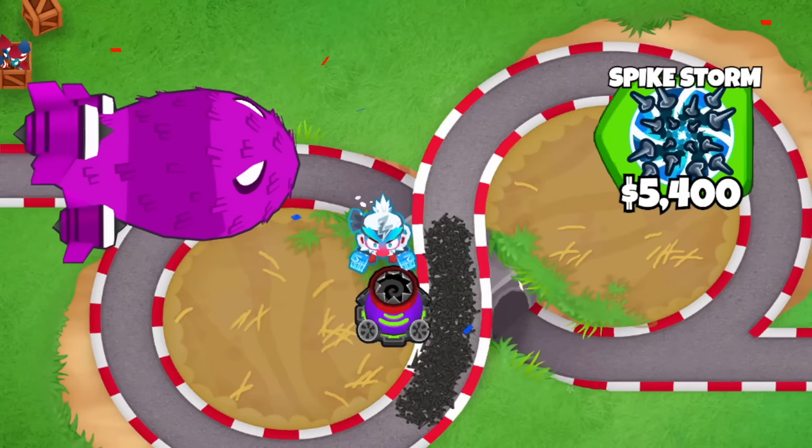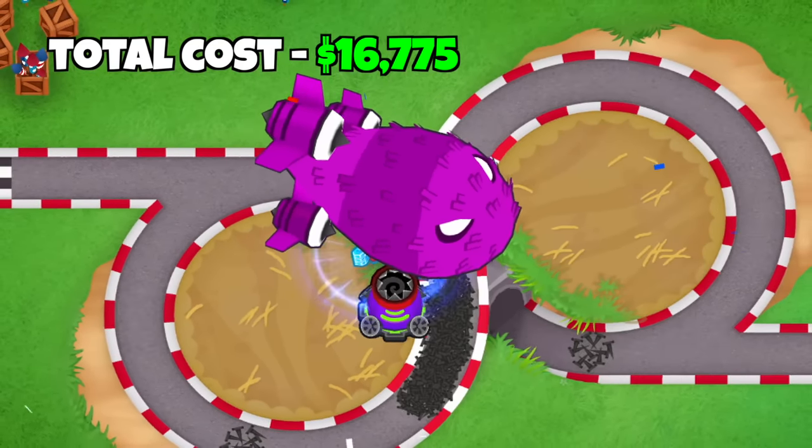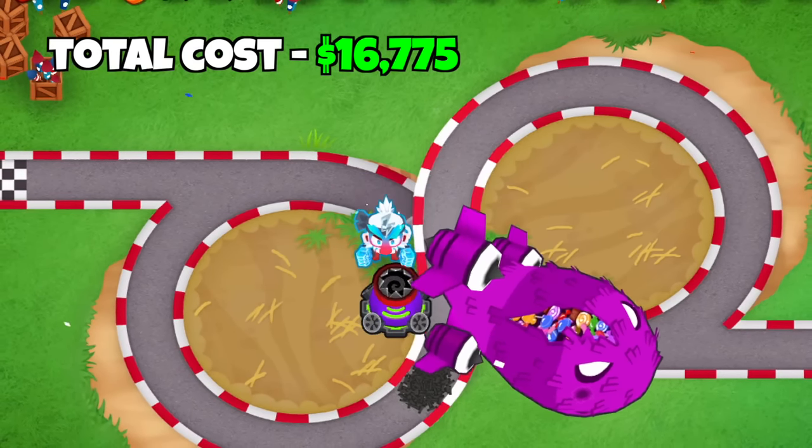The first combo is Spikestorm plus Embrillament Ice which costs $16,775. This combo is not going to be enough to pop the Bat but it's a very effective damage boost, and on longer maps you can even use the ability twice.